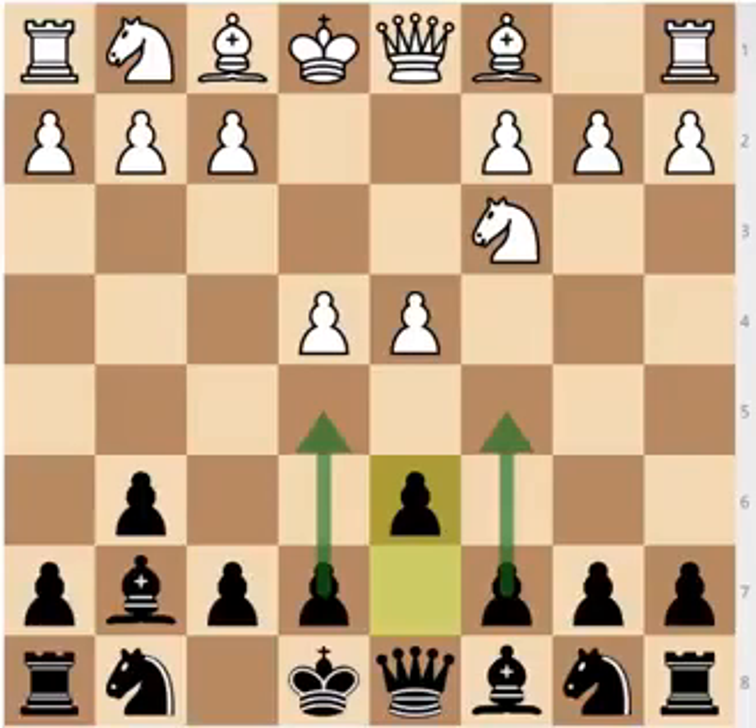If you play the Modern Defense, openings you should know and play against d4 — which complement it greatly — are either the Benoni or the King's Indian Defense. White will have three pawn structures he is going to aim for: the Morozzi bind with pawns on c4 and e4; the Benoni pawn structure, where the Black pawn is on c5 and White plays for the weakness on d6; and the King's Indian structure, where the Black pawn is on e5 and Black strives to play f5.